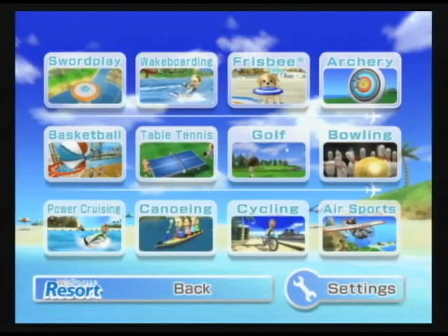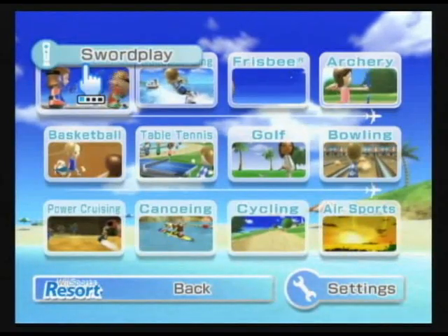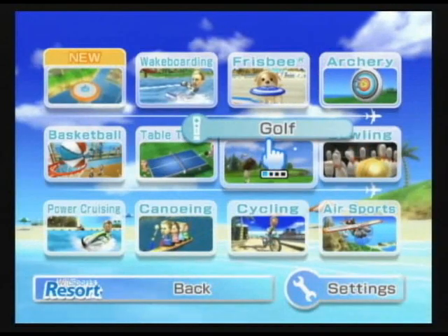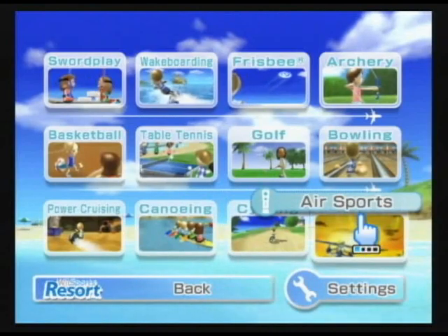Next is the sports selection screen. From here, you can choose from a variety of 12 sports: sword play, wakeboarding, frisbee, archery, bowling, golf, table tennis, basketball, power cruising, canoeing, cycling, and air sports.